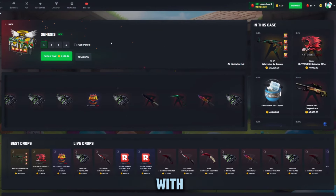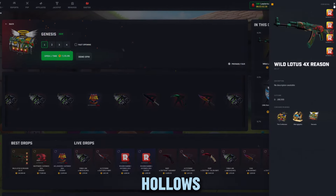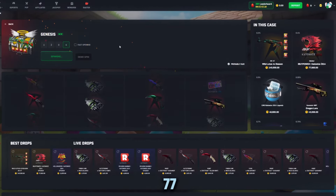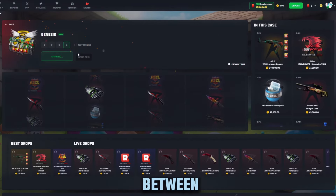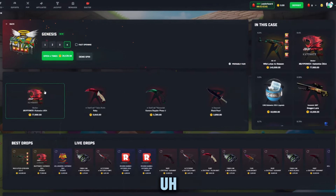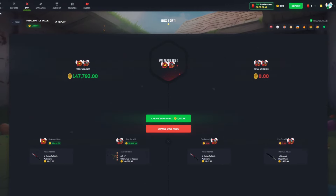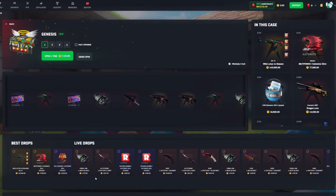Next up we have the Genesis case, coming in with an almost 20x max win with this 140,000 coin Wild Lotus for Reason Hollows — pretty nice skin there. If only you could just withdraw that if you pulled it. This one's a 77/23, so different odds — it's pretty much between the King Slayer and the Synth in terms of riskiness, except this one is way more expensive. We actually got lucky right here — a bot pulled the top item, which is insane.